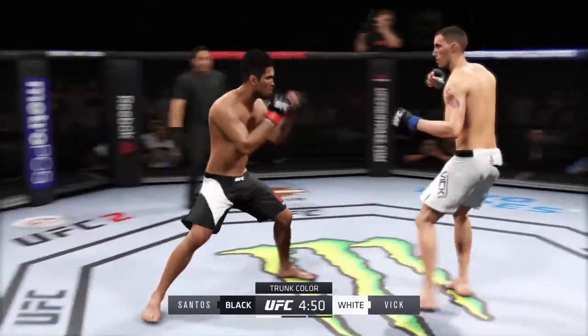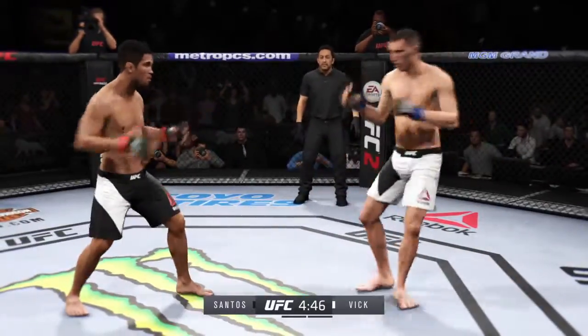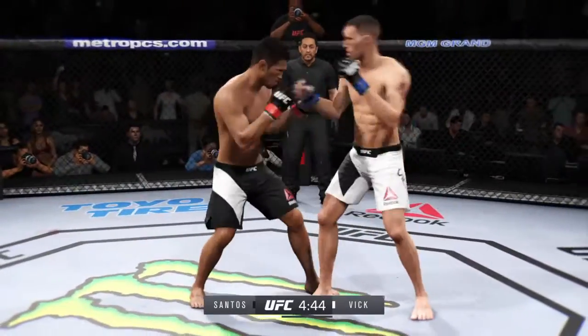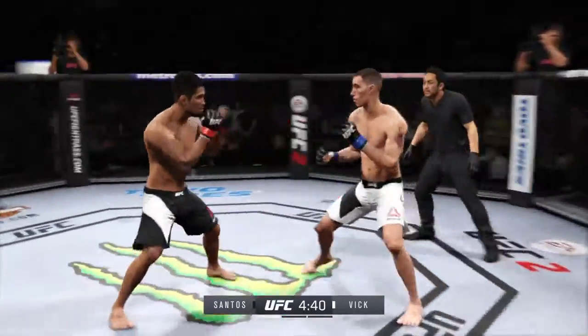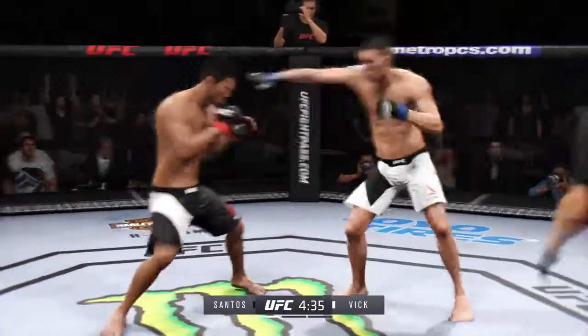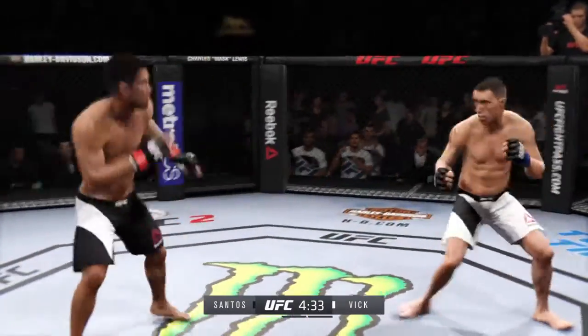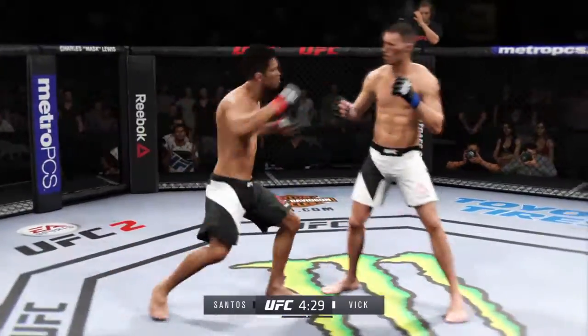Comes out swinging. Nice parry there. Solid kick to the body by Vic. Landing at will tonight. He landed a huge uppercut — just missed. He hurt him with that hook. Combination, big shots, hard jab.